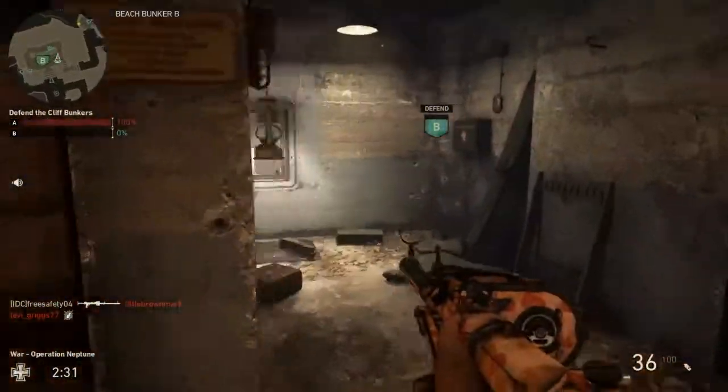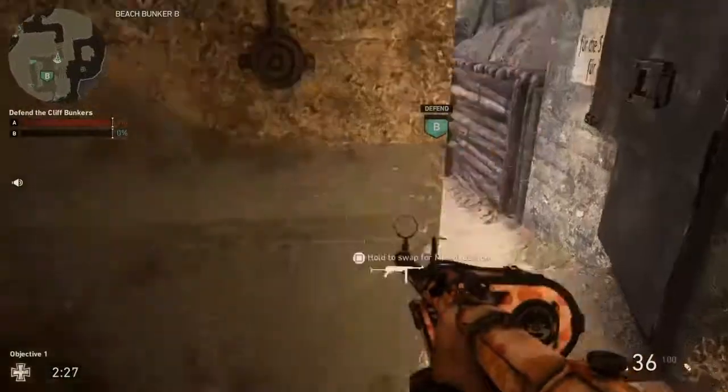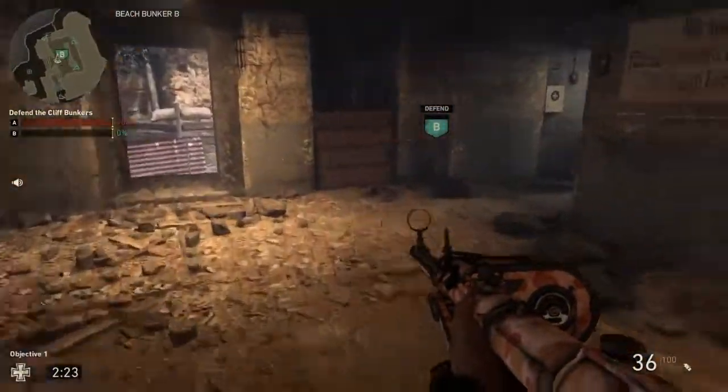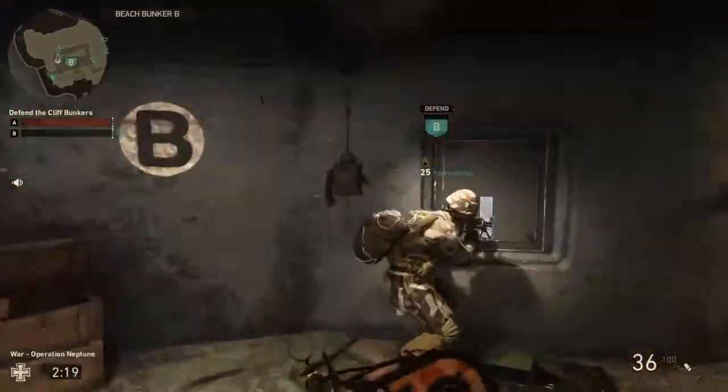40 for a kill, another 75 for a defender — another total of 115. If they get into this base, it's 175 to defend the base. If I kill him inside here, that's the bonus; if I kill him out there, it's just 40.